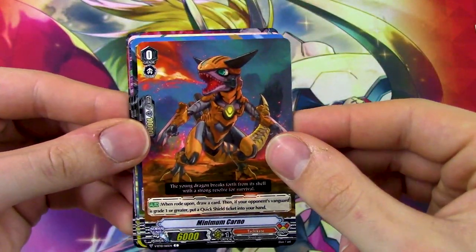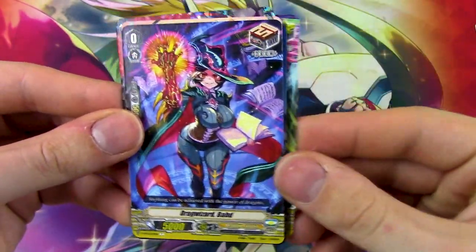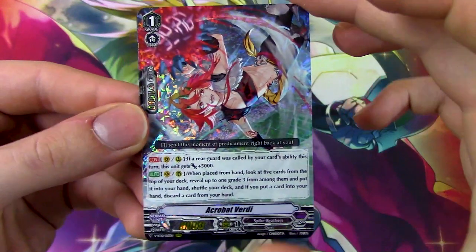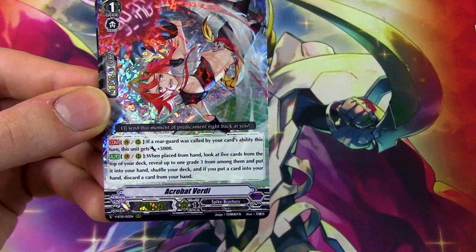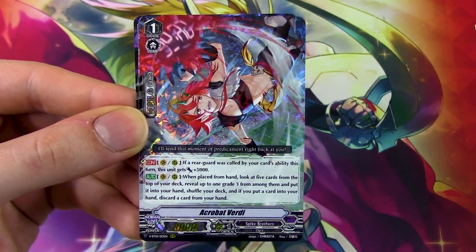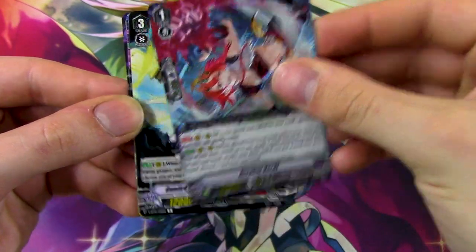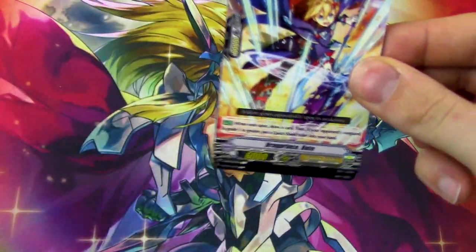Next pack — some Tachikaze stuff including the new Tachi starter, which I think has pretty cool artwork. We got the next triple R, which is our retrain for our Stride fodder — Acrobat Verdi. If a Rigor is called by your card's ability, this gets 5k. The other ability is: when it's placed, look at the top 5 for a grade 3, add it to your hand, and if you added a grade 3, you discard something. So we already hit two triple Rs — that was pretty fast.